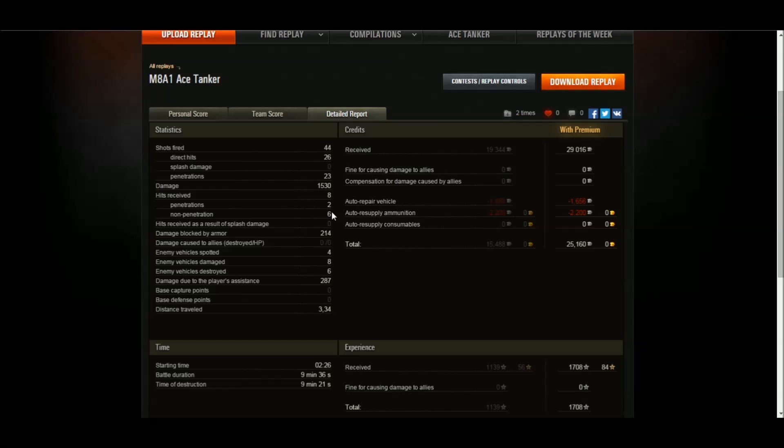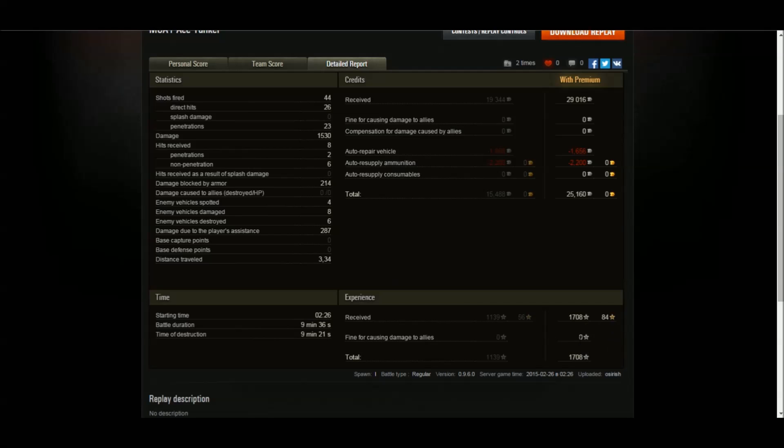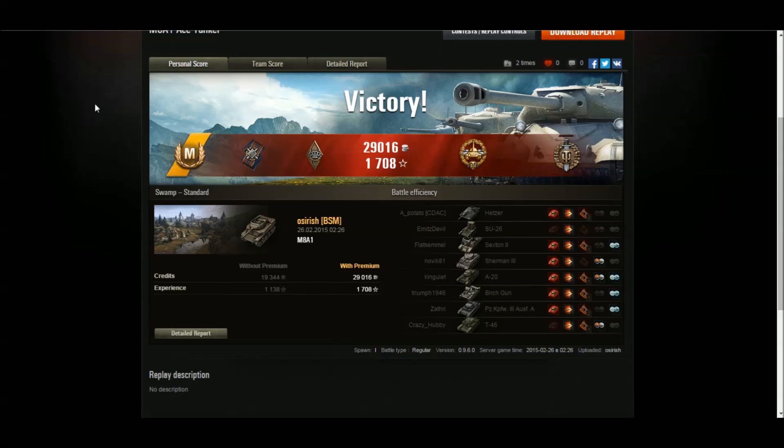I received eight hits and managed to bounce six of them — only two shots actually connected, and both were enough to kill me because it's an open-top TD with no hit points. I spotted four tanks, so the view range nerf in 9.6 wasn't too bad. Damaged eight, destroyed six, 287 assistance damage, earned 25,000 credits with a premium account — 1708 XP overall. It's definitely not good for shooting on the move anymore, but that's why the M8A1 is my favorite tier 4. Congratulations again to Ivo for winning World War 3: Black Gold. Thanks for watching guys, I'll see you next time.